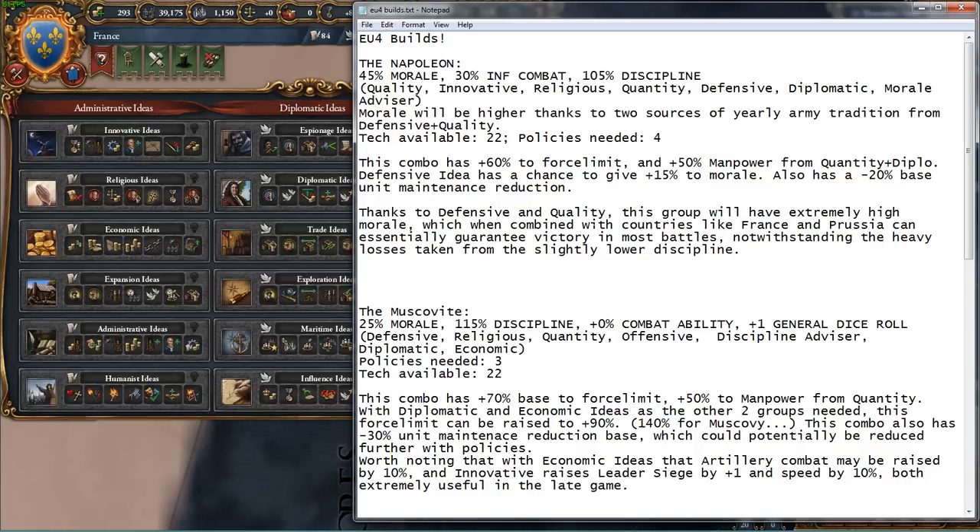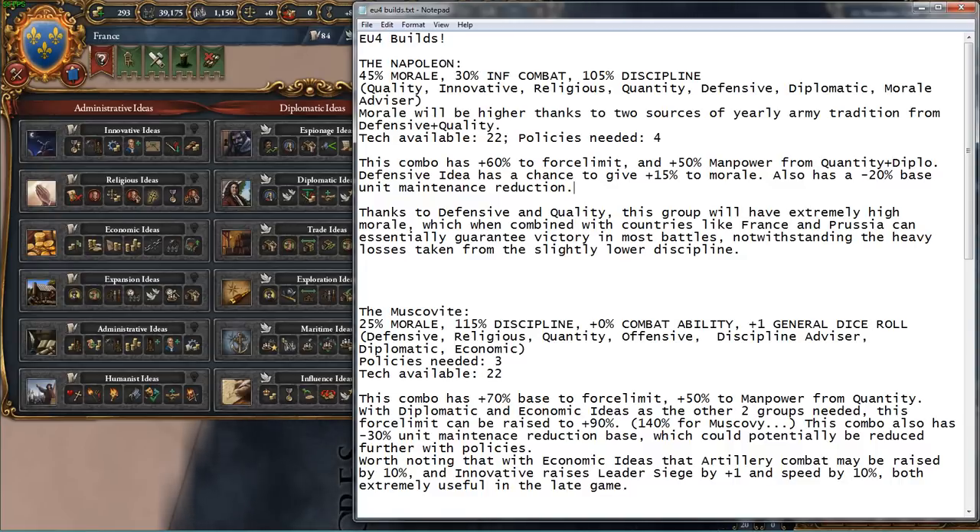I think the Napoleon is pretty strong. Another nice thing to note about it is it has a 60% bonus to force limit when you combine quantity and diplomatic — you get 50% base from quantity and then another 10% from diplomatic, so you can have 60% more troops, which is really nice. You also get 50% more manpower from quantity. The defensive ideas give a 15% bonus or have a chance to give a 15% morale bonus from an event, which is pretty disgusting. This group also has a 20% base unit maintenance reduction, which is really nice.